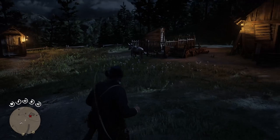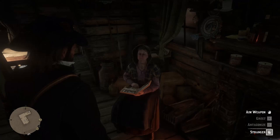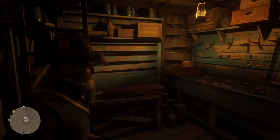This will allow you to reach Watson's cabin. You can recognize it by the fact that there is a donkey outside instead of a horse. Enter the house where you will find an old woman reading a book. Just ignore her and go into the room on the right where you will find a cellar that you can access using the stairs in this room. Once done, you will notice a brown weapon case.